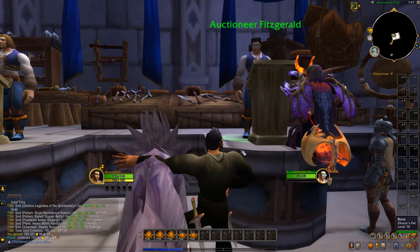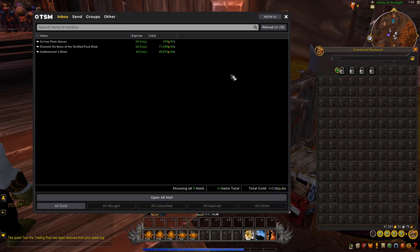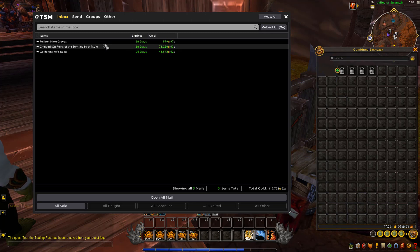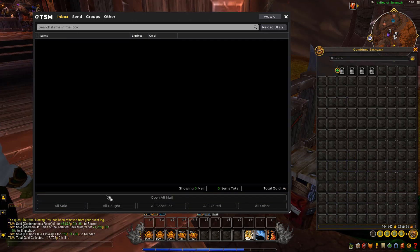Let's jump over to the next realm. First up is Area 52, where we have 117k in sales. We got the Golden Mane Terrain for 45k and the Pack Mule for 71k — very nice. We got them extremely cheap: the Terrain for 20k each and the Pack Mule for around 30k each. That brings the liquid gold on Area 52 to 164k.